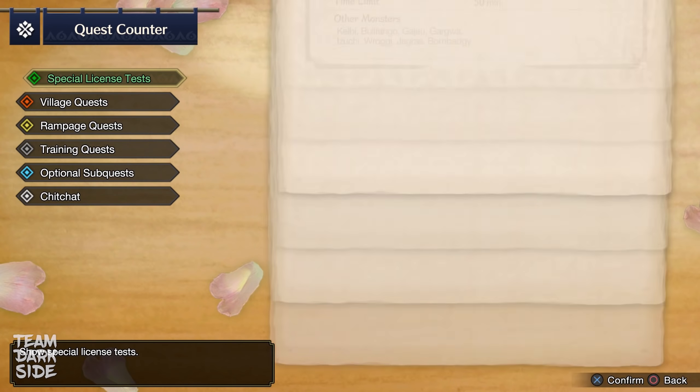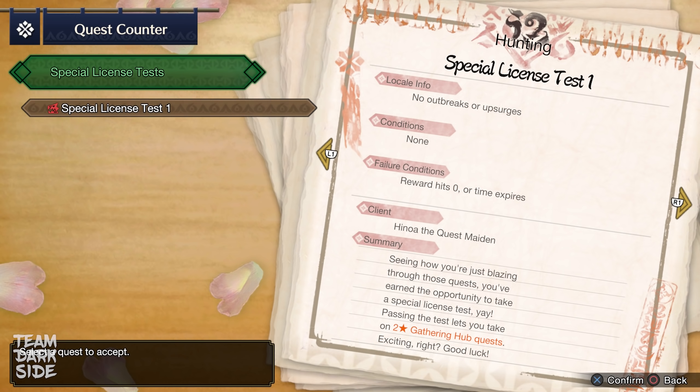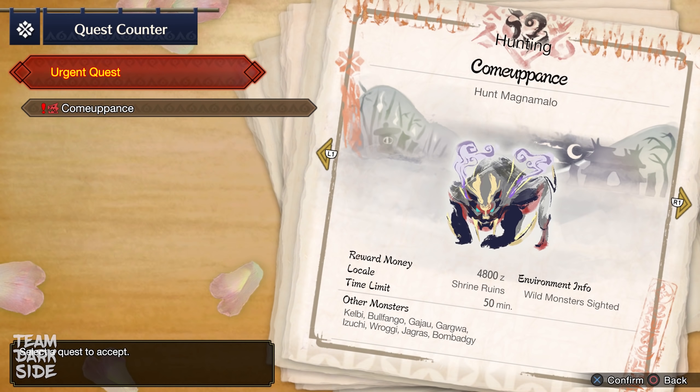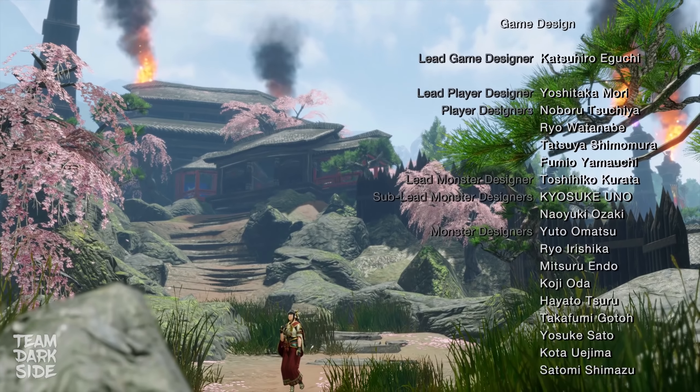After completing 3 four-star key quests, you unlock a special license test that levels up your Hunter Rank and unlocks 2-star Hub quests. It's not a hard quest — you just need to hunt a Rathian and an Aknosom. The Urgent quest to reach 5-star Village quests is Magnamalo. This time it will be easier than in the demo, with Quick Sheathe 3 and more damage output. Once you are done with Magnamalo, game credits will follow to indicate the game's end.